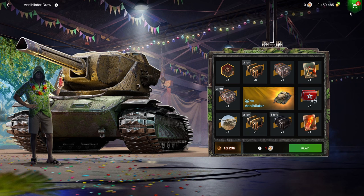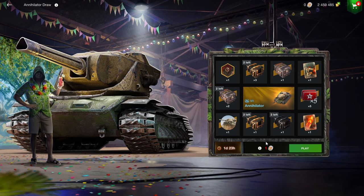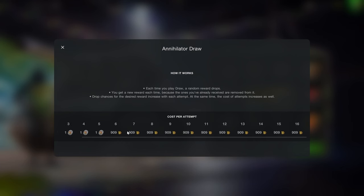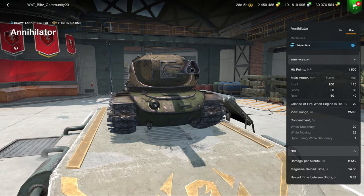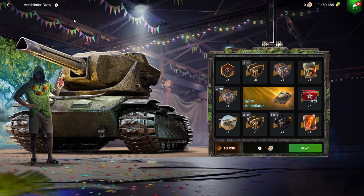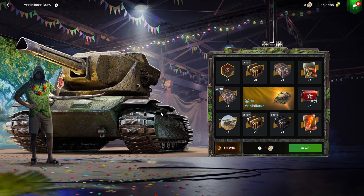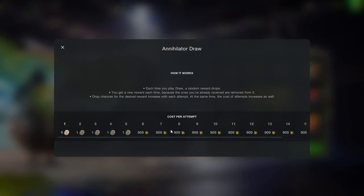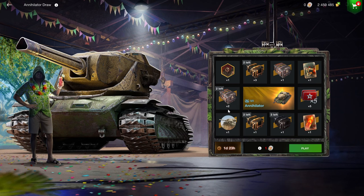So how do you get the Annihilator? You need to buy blast tokens for 5 euros to get access to the draw. The first five stages cost blast tokens, and then the last stages all cost 909 gold each. Depending on how much the Annihilator is worth it to you — this isn't the worst draw in the world. If you don't have the Annihilator, it is one of the best Tier 7s in the game, so one can consider the price. It's about 10k gold total for the Annihilator, some pointless crates, and a background.